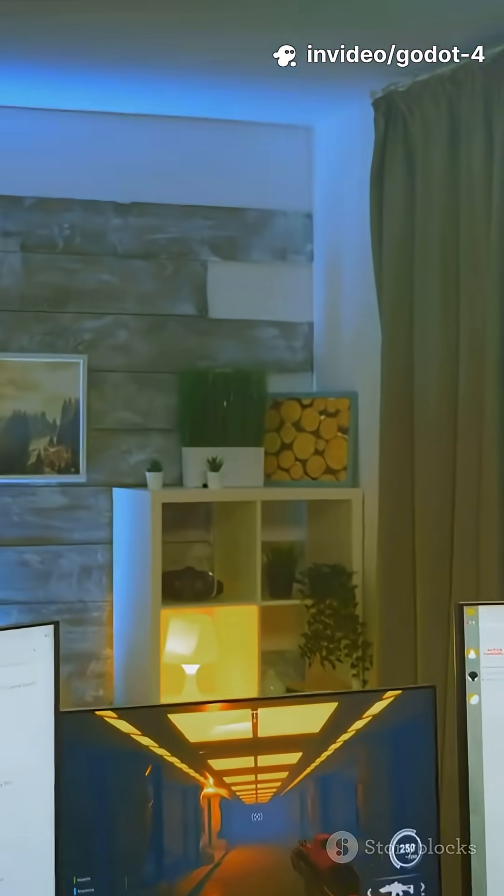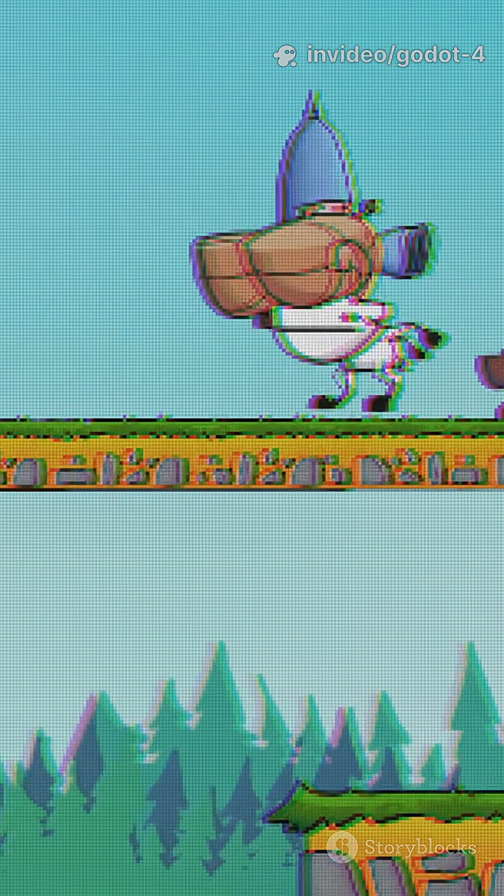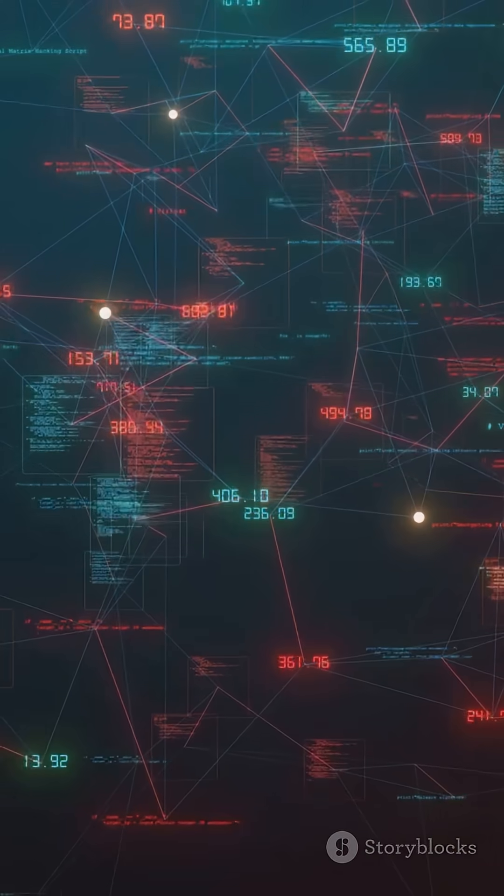Ninth, multiplayer made sane. I drop a multiplayer synchronizer on a player node, set authority, and boom — position and health replicate. RPCs are clearer and prediction feels natural.